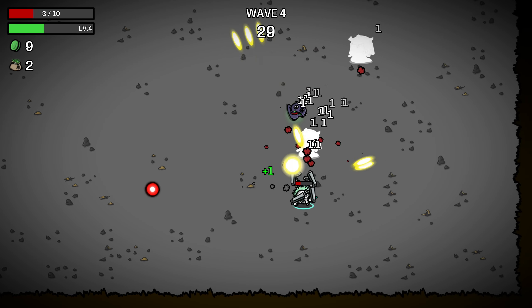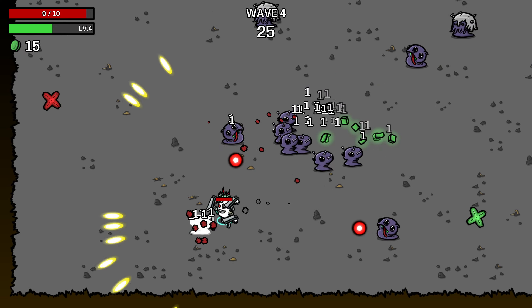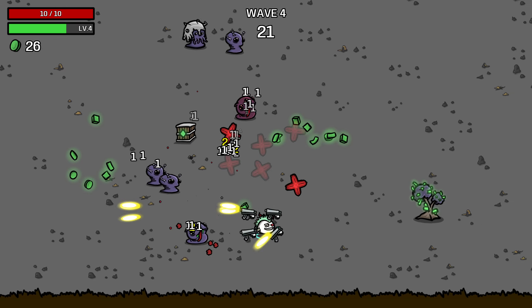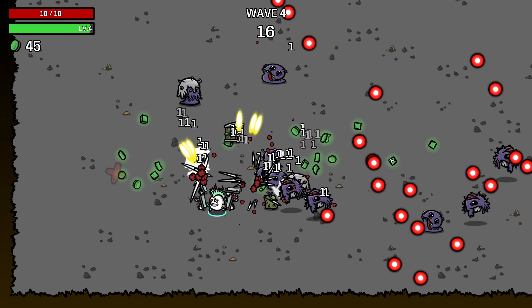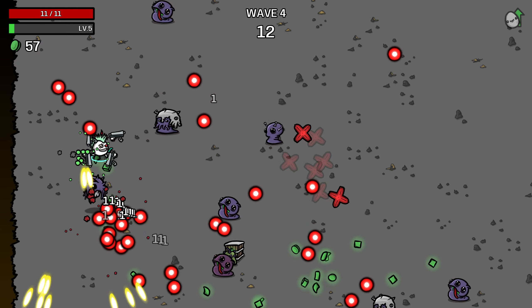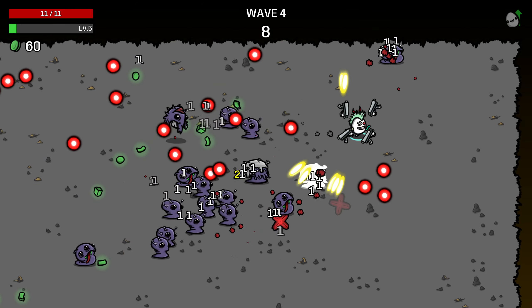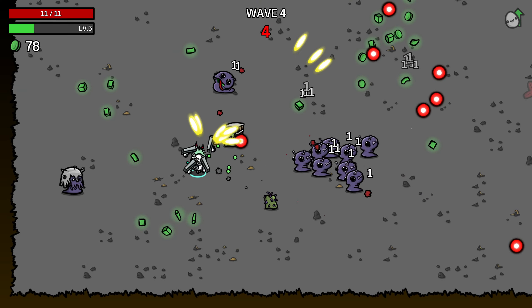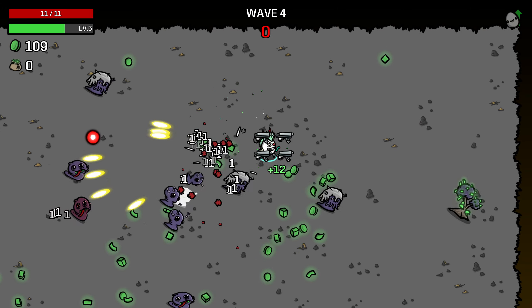Even with only 2% lifesteal we should be healing back to full health relatively rapidly here, because we have so many attacks. But you can see we are starting to fall behind in terms of damage output, and the floaters are going to be a real pain for this character going forward because we only do one damage per shot. Since they spawn a projectile every time they're hit by a projectile, that's going to be a lot of incoming projectiles for us to evade.